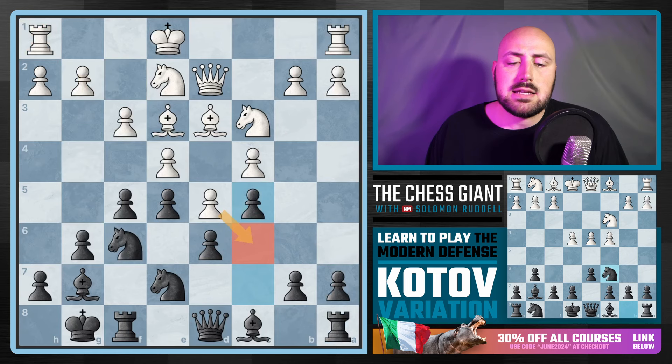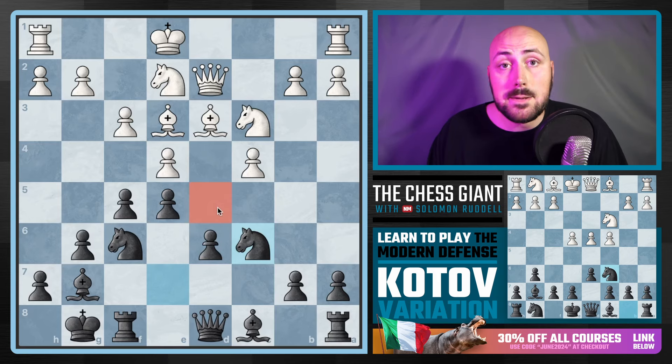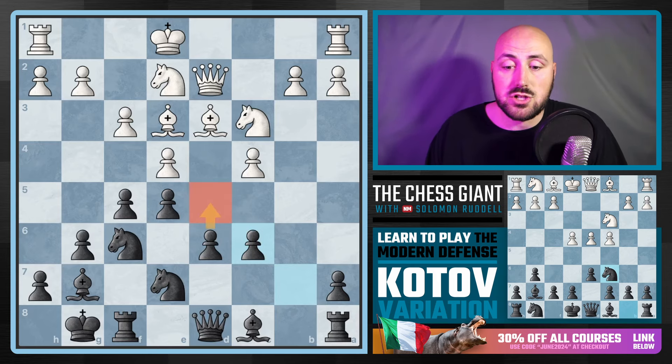If White does en passant, we want to take back with the pawn — because if we take back with the Knight, D5 for the rest of the game cannot be defended. That's a hole in chess — when no pawn can defend a square. White will be looking at that square, and on top of that, this pawn is backwards with no support. So we take with the pawn to both cover D5 and also prep a D5 push ourselves in just a few moves.